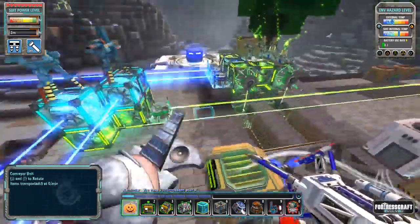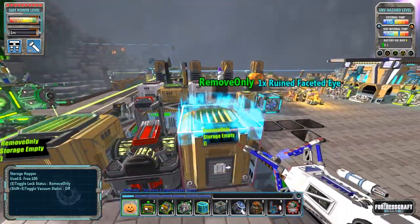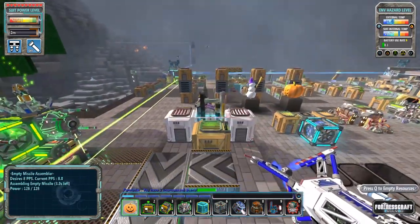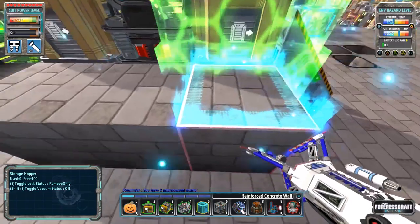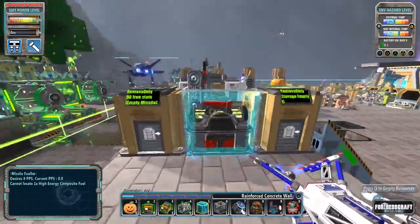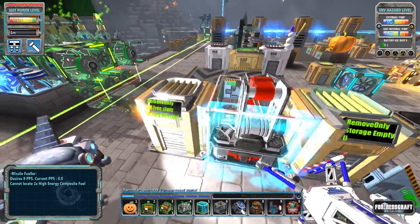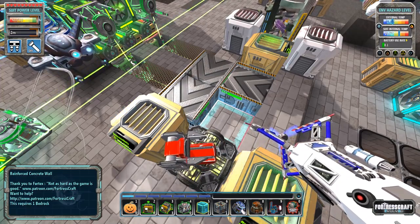It will assemble an empty missile and deposit it in this storage hopper, and then it's going to go from here over to here. This is going to be set as remove only. This machine takes empty missiles and fills them up with fuel and then spits them out right here. The problem is we need high energy composite fuel - I have no idea what that is. Oh, we have empty missiles. Perfect. That would be an empty missile. Very cool.